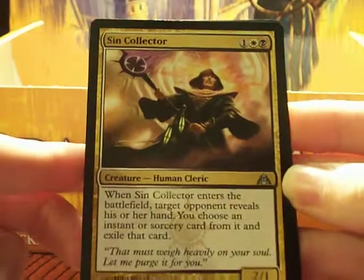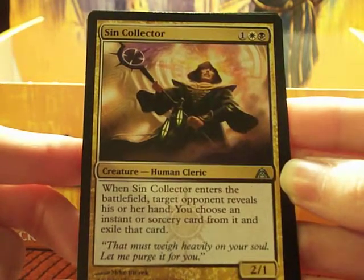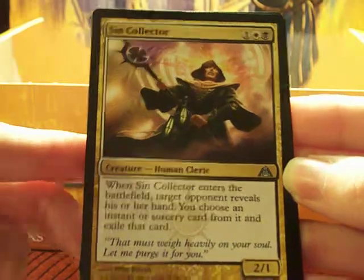We're back again on part three, moving right along to Sin Collector. When Sin Collector enters the battlefield, target opponent reveals his or her hand. You choose an instant or sorcery card from it and exile that card.